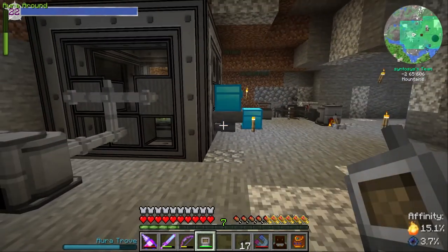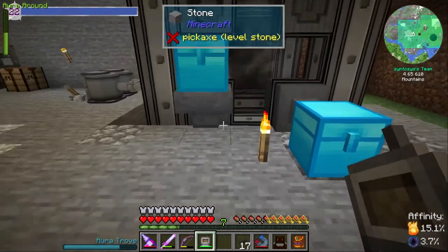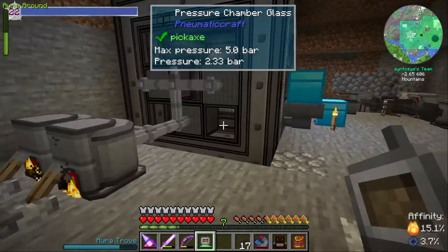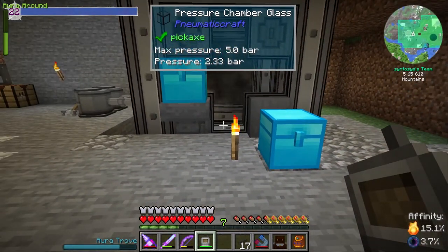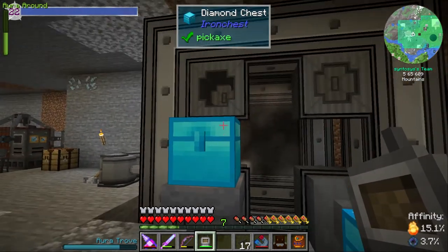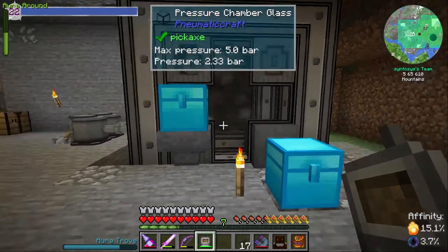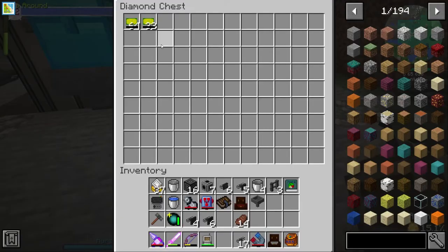We can automate that! That means all we have to do is put an export on here as a crafting recipe — so a crafter here — and then we need to put an import on here and we'll just import these directly into the system.